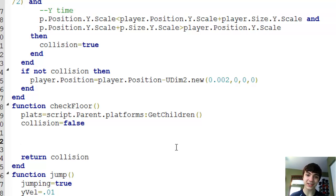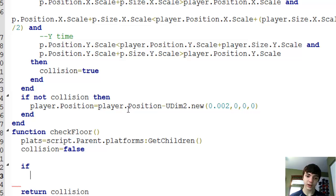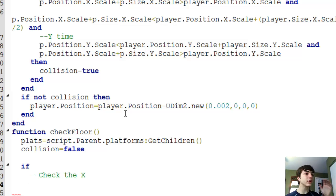Now for the actual collision detection part. Here's the if statement — as you guys remember — and we'll check the X first as we always have. I'm going to be looking over to my left again because I'm not crazy amazing at this collision detection stuff, but I do have the collision detection formula on my secondary monitor as I have in the past.